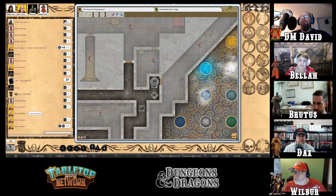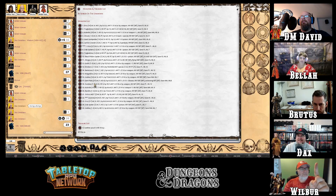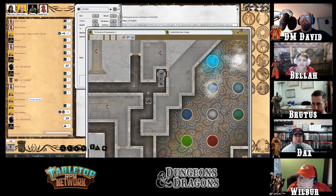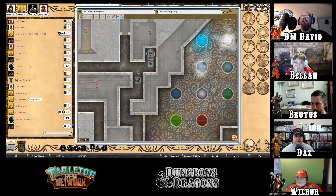The DM calls for a d4 plus one roll to determine what's in the next room, planning to add kobolds. There's a delay while the DM uncovers the map on the virtual tabletop — the map is so large that removing line-of-sight takes time. The DM jokes about nervously adding giants last-minute before players enter.